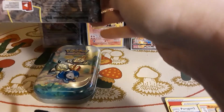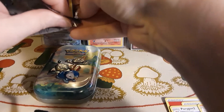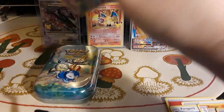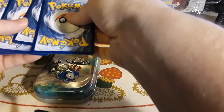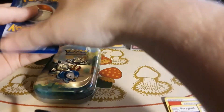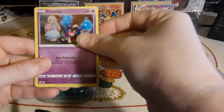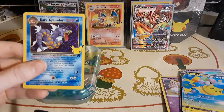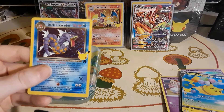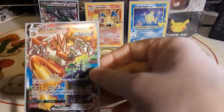Come on, how about a Charizard? How about a Charizard? Can't give me nothing, can you? I think I feel texture — how about a gold Mew and a Charizard? Let's get lucky! All right, well it's a subset card — it's my third Dark Gyarados. But I think the star of the video is this Blaziken VMAX Alt Art from Chilling Reign.